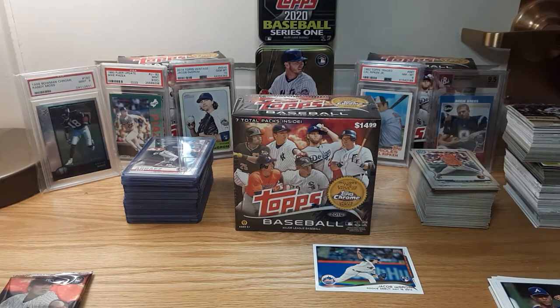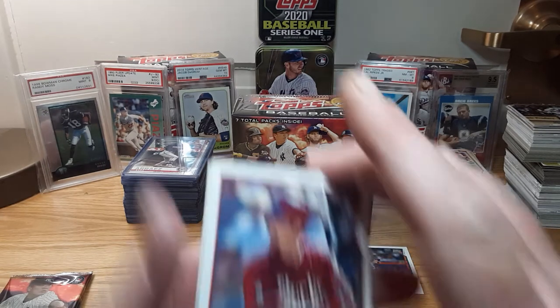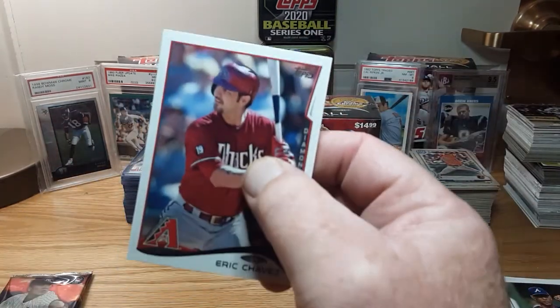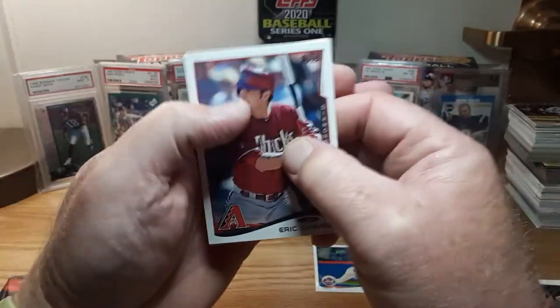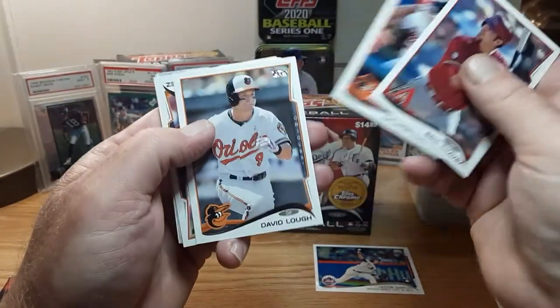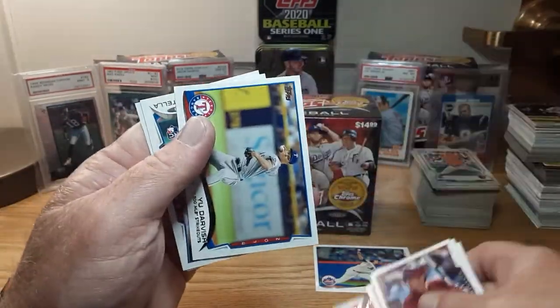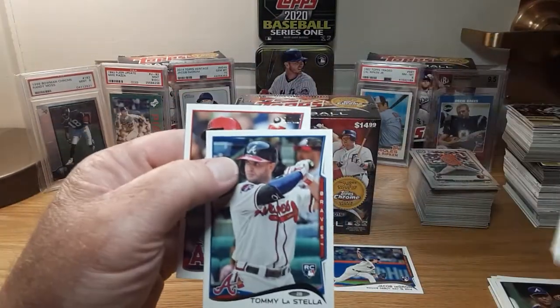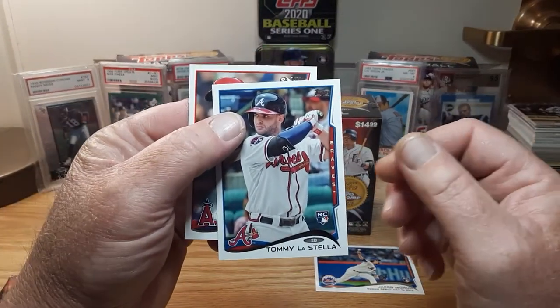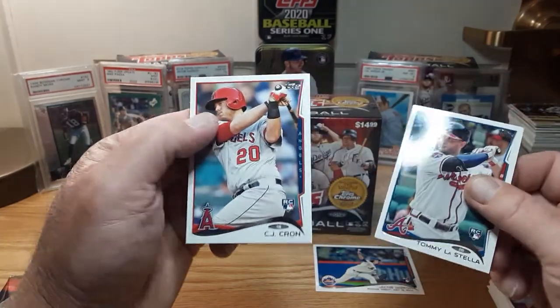So one more pack of the regular, then we got the two Topps Chrome. Thriller comes on — how about that. Eric Chavez, Delmon Young, David Lowe, Javier Lopez, Albert Pujols — stud. Yu Darvish. Tommy LaStella, rookie — he's an up and comer for sure. Had a great year last year until he got hurt. And the CJ Cron rookie.